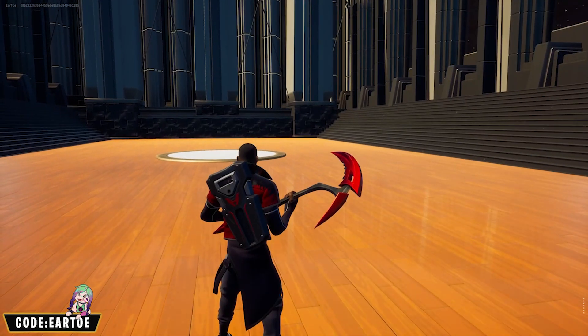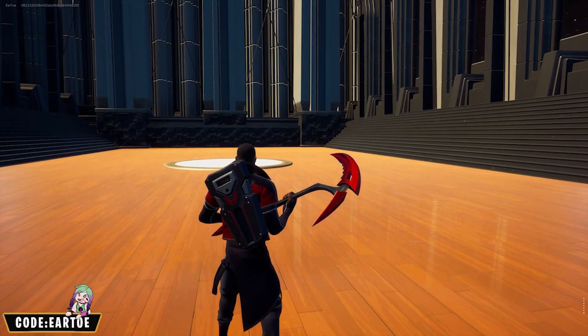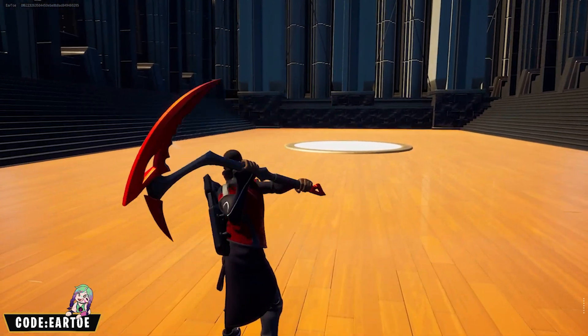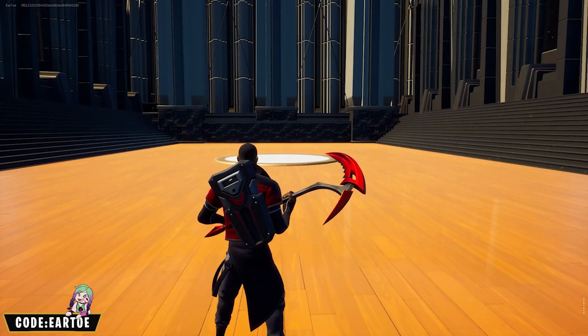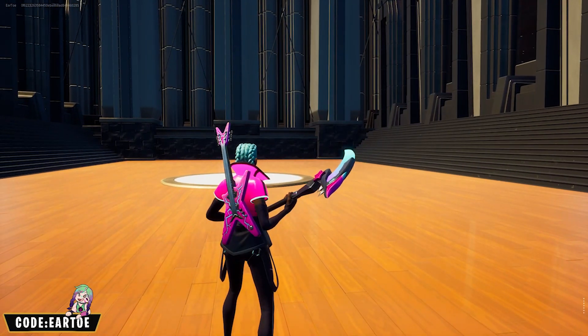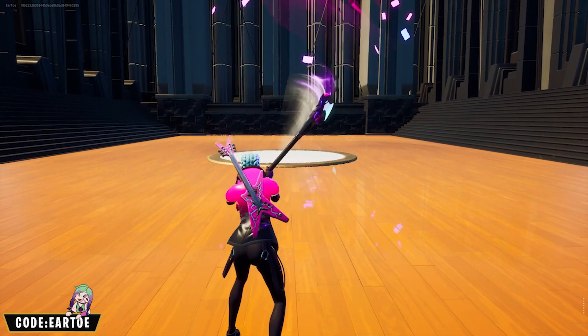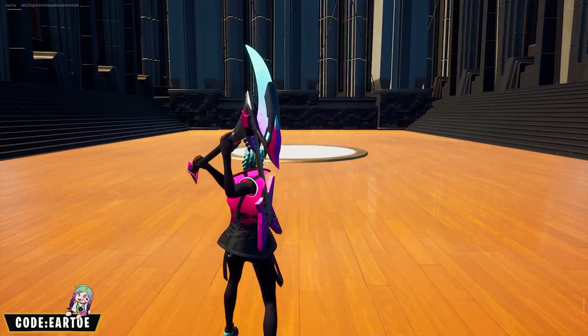This is the Knighted wrap with the Subjugator back bling and the Crimson Side pickaxe — both items are metallic red, which goes well together. This is the Snug Shine wrap with Six String back bling and the Sparkle Scythe pickaxe.